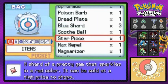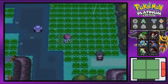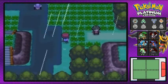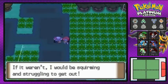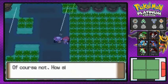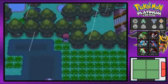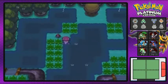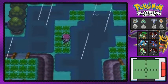I'm using a Repel right here because I don't want to battle any other Pokemon. Here we have another item — TM06, which is Toxic, a very good poison-type move for a solid strategy. This girl warns me that I'll get stuck around here — dark areas are where you'll get stuck, so try and avoid those. And we found an Elixir, which is also good.